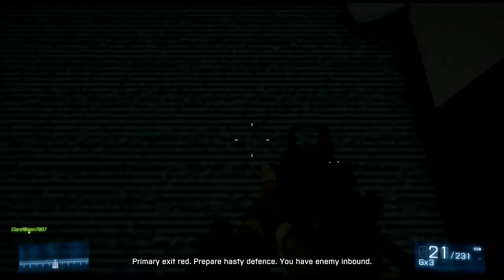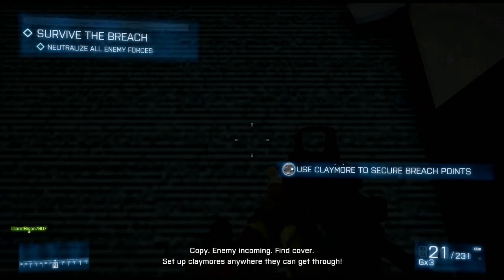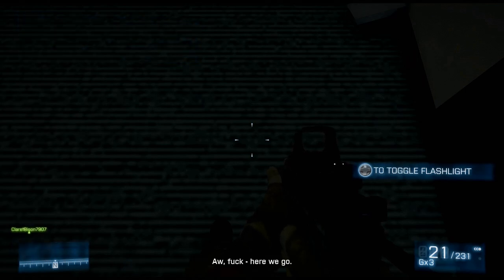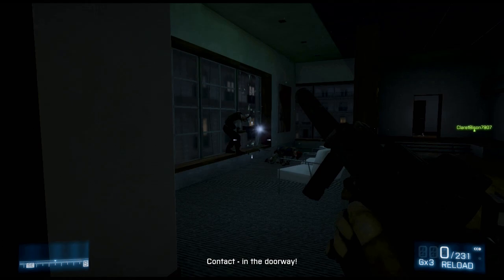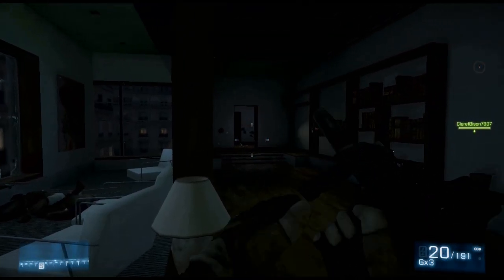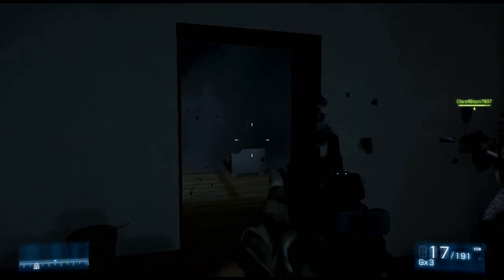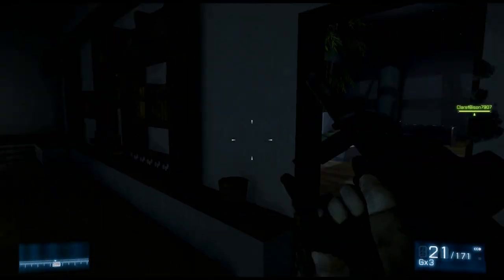So when you start the mission, you want to actually turn around and look at the ground. There's a reason for this that you'll see in a few minutes. As you can see, I'm not flashbanged, so I can aim at the targets. Unfortunately, because I don't have an active bot, that's the only reason I recommend doing this on easy. It would be possible to do on hard, but it just takes away that little chance that your bot gets knocked down.